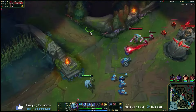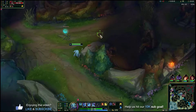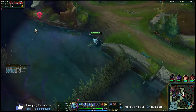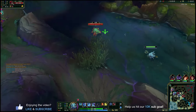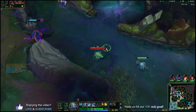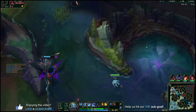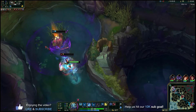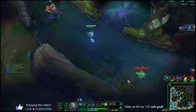I wonder if that means that Rengar's somewhere around here. I'm just going to go put a ward topside here — oh, he did start top, interesting. So Rengar is going to be up here somewhere. I could probably fight since my wave's pushed in, but I don't know if Belveth is coming. She's here, let's go! Why are you running back? I'm right here. What a flash by that guy. We still got him. I had to use my Ignite just to make sure we put him down real quick.